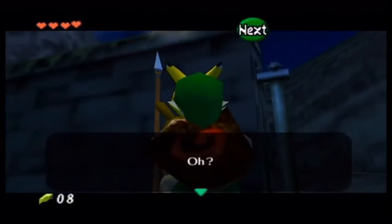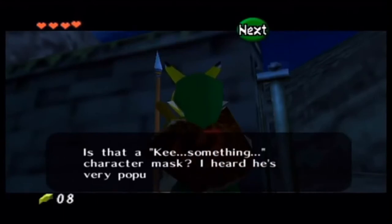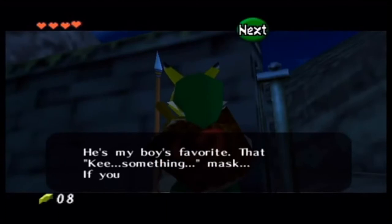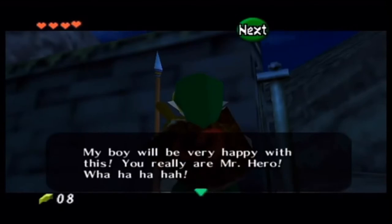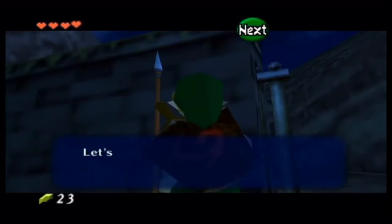The guard says: 'Do you think you're in disguise, Mr. Hero? Is that a Keaton character mask? I heard he's very popular recently. He's my boy's favorite, that Keaton mask. If you don't mind, will you sell it to me? My boy will be very happy with this.' Anyway, you sold the 10 rupee mask for 15 rupees, so you earned a little bit of profit.